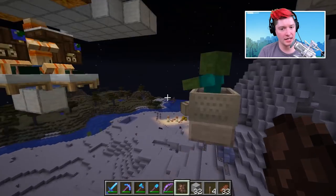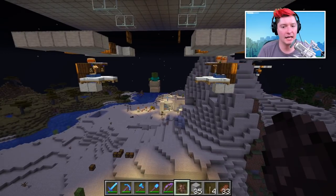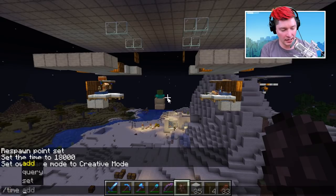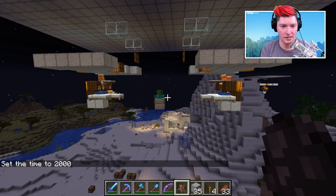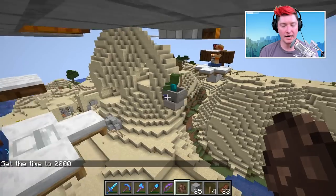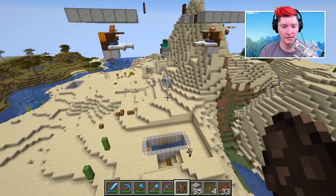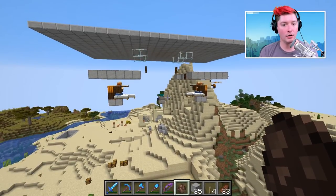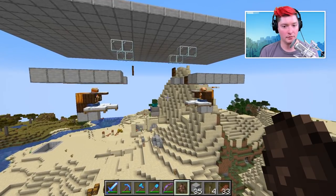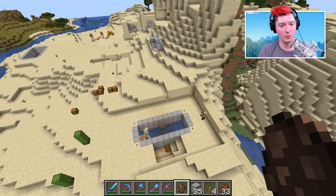Make sure each of them sleep - do this at night so each one can get a proper sleep. Then make sure the time advances to at least 2000 so they can work. You'll hear the workstation sound - the cartography table makes a writing sound. Everything is now in place for our iron golems to spawn. And there we go - our first iron golem has spawned and it worked just perfectly.